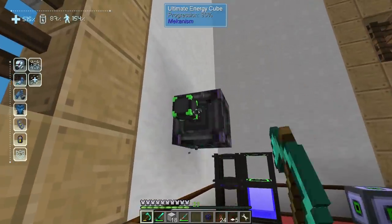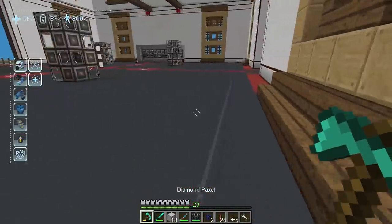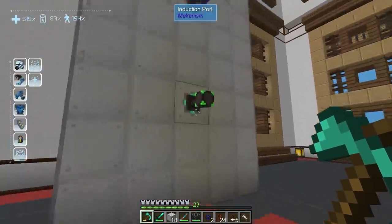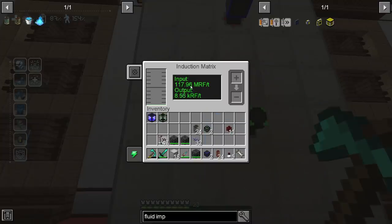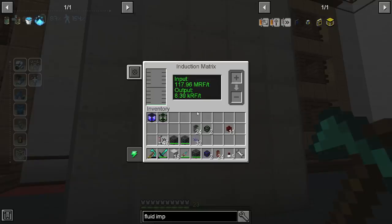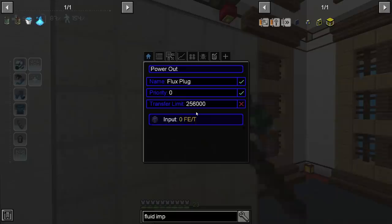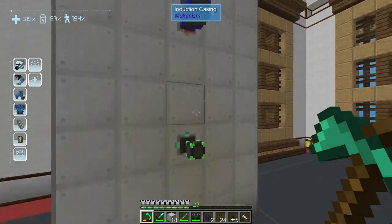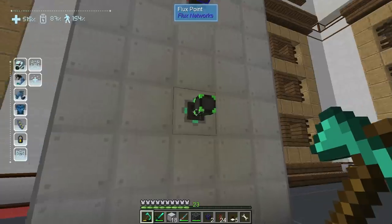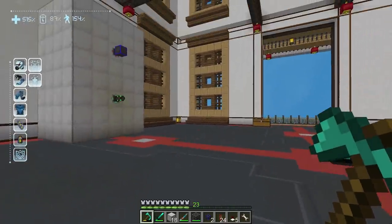Now the way I have this set up, it's just a green to blue network all running through this induction matrix. We've got almost 118 million RF coming in here and the power is just going to go up. It can hold 3.68 trillion RF — which really won't take that long to fill with this kind of power production. That matter overdrive reactor is utterly silly — it's just ridiculous how much power it produces. Look at that output! It's just working — storing massive power and spreading it where we need on the two different channels. With those insane cables, when we set up our other reactor now it's going to be much easier to set up.